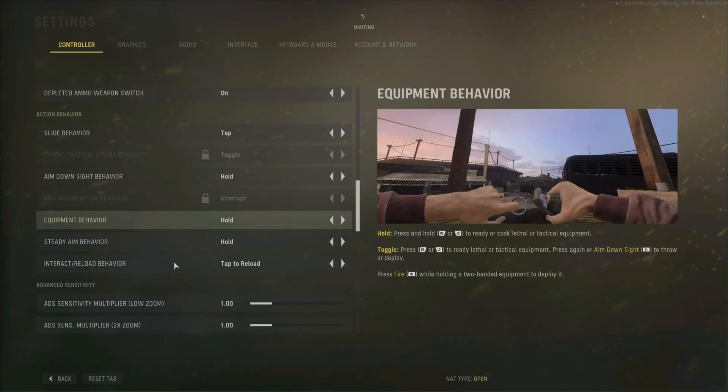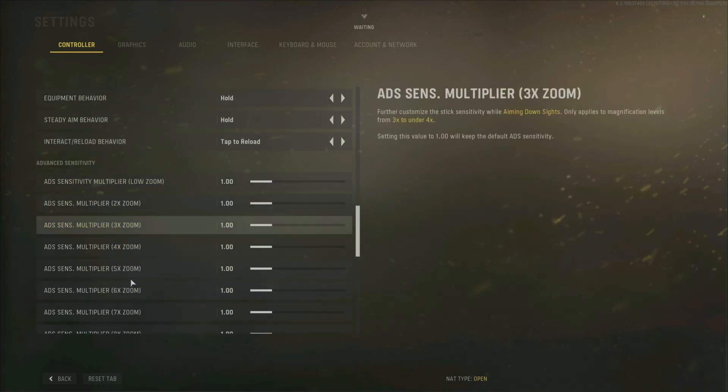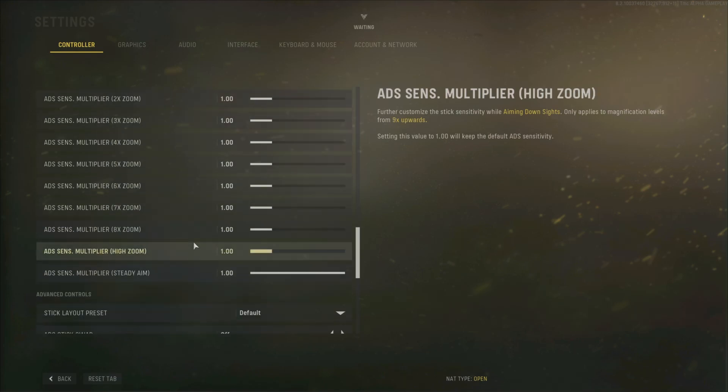And then we have some more aim behavior stuff right there. And then we have the sensitivity multipliers — you can customize it for each scope size now. That's pretty cool.